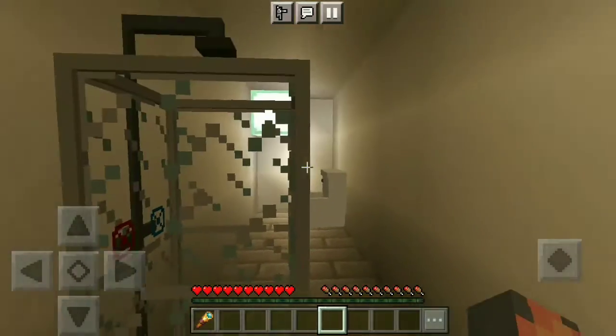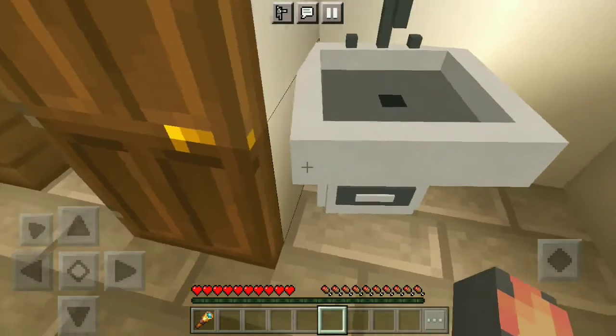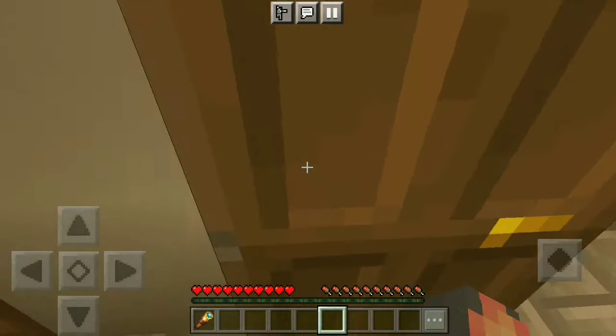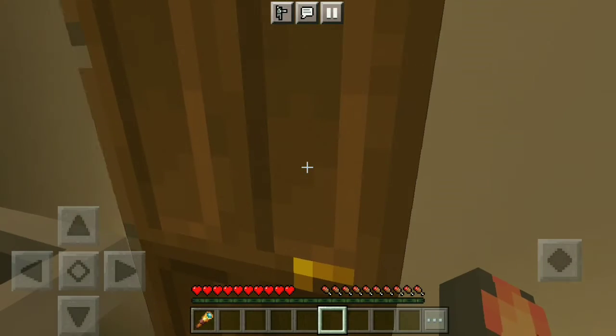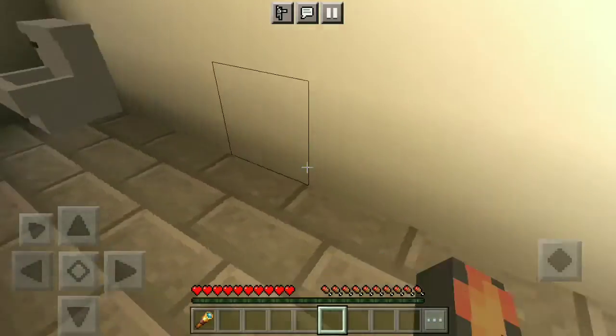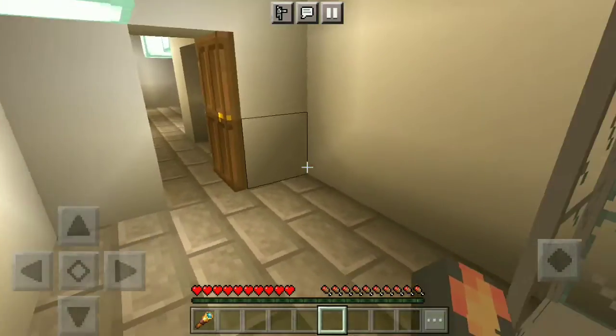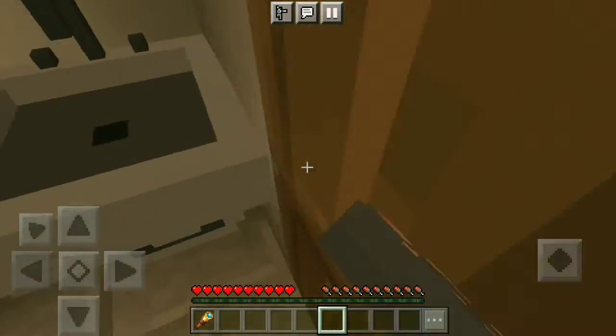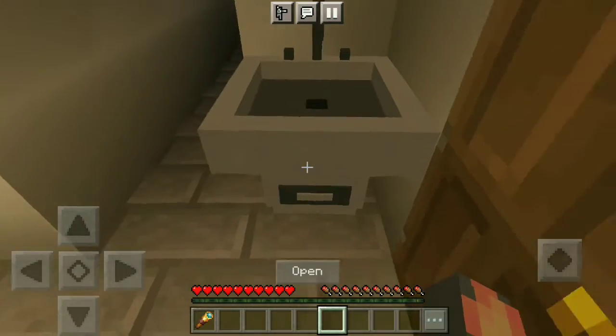There is a shower here, same as real life. Next is the common bathroom — everything looks nice and pretty good in there. The sink is outside, as you can see.